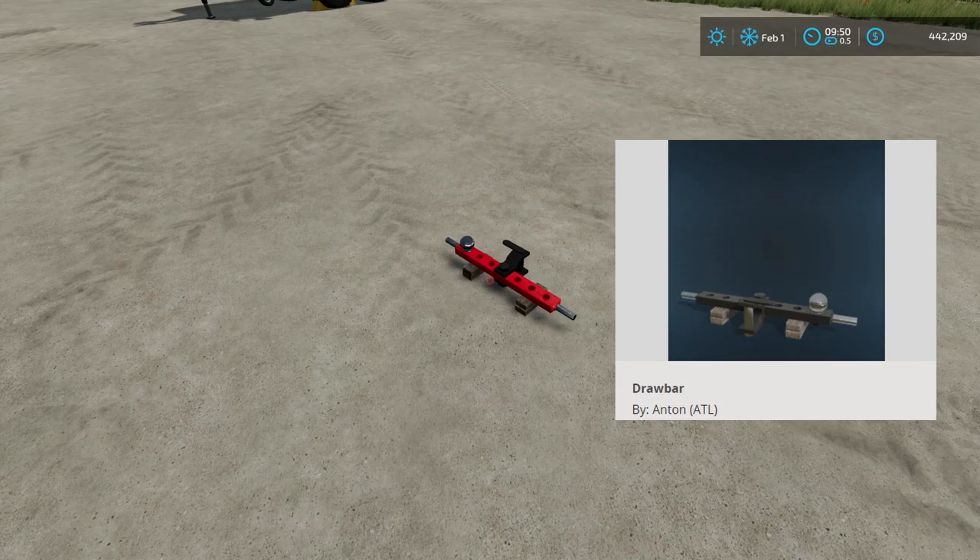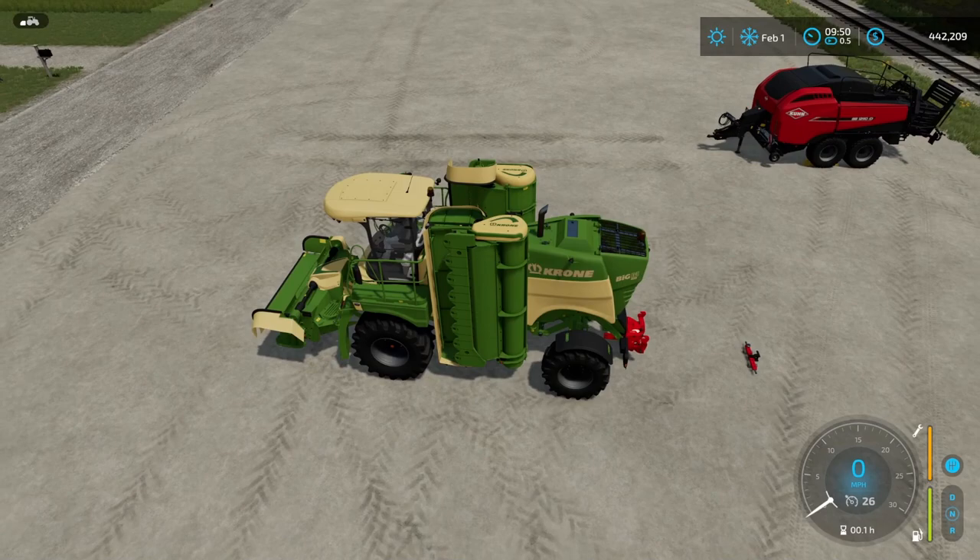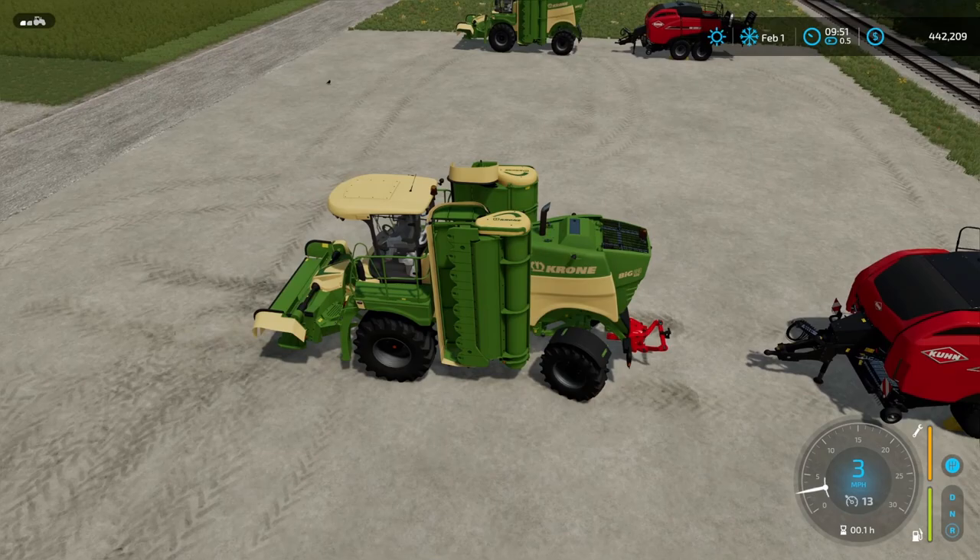You need one more item and that is going to be a draw bar. This one right here is the draw bar by Anton ATL. The other version that you can use is the draw bar by Happy Mole. You're going to hook this up just like you would for the fast baling technique.